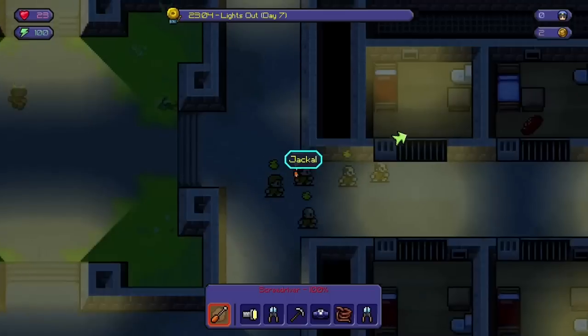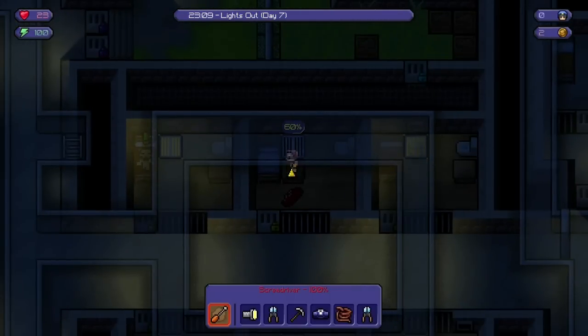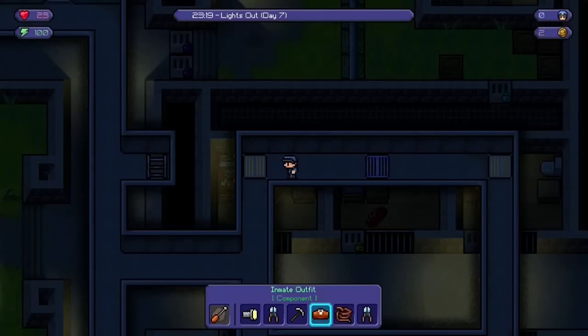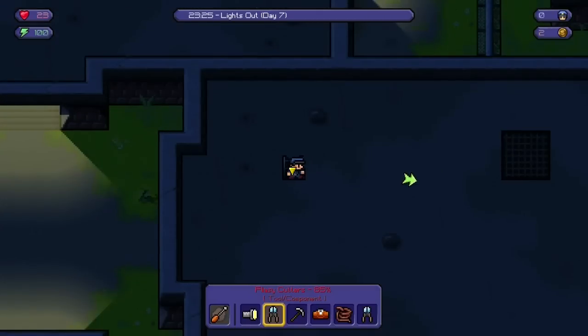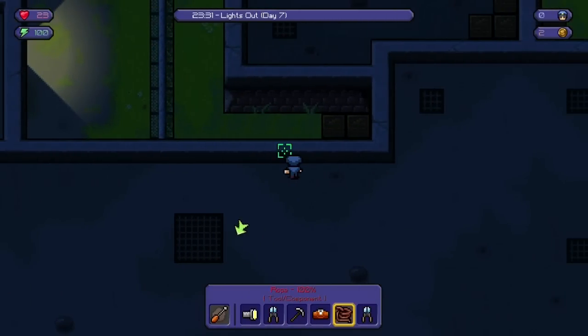Onto my escape plan then: two flimsy shears, guard uniform, and rope. Make the rope, get up onto the desk, and out through the fake vent cover. There were a couple of walls in the vent which I cut through with the screwdriver — I didn't put them back. Then onto the ladder, onto the roof, and use the rope to climb down.